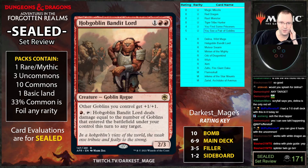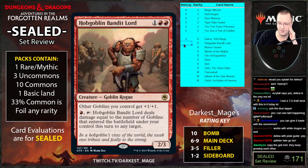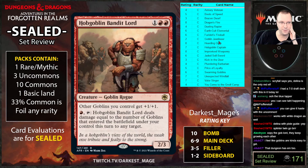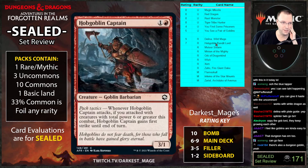If you just have You See a Pair of Goblins you can make a pair of two-twos and also shock something hard — seems fine. There's also that insane two-cost three-one Hobgoblin Captain that makes it a four-two first strike, which is even better.